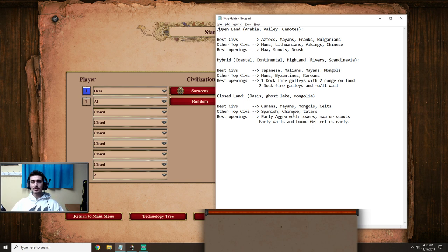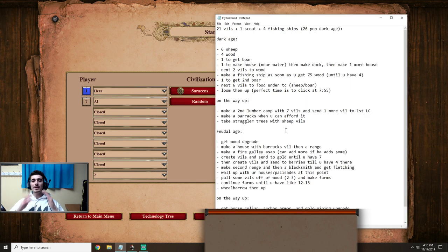Of course, all of these guides are in my Discord, available for Twitch subscribers. Moving on, let's go ahead and look at the hybrid build notepad — this is what we're going to talk about today.